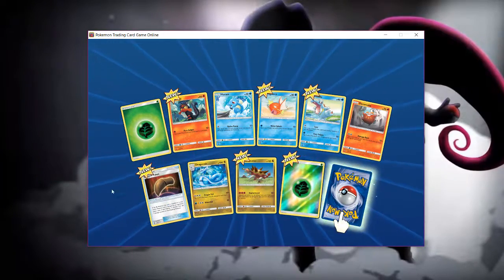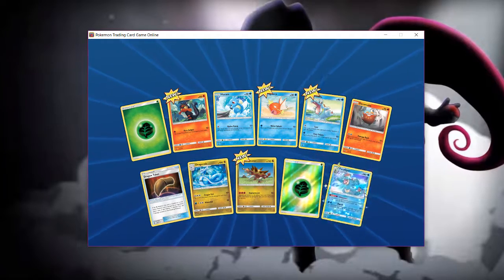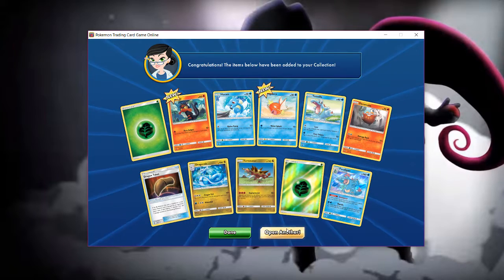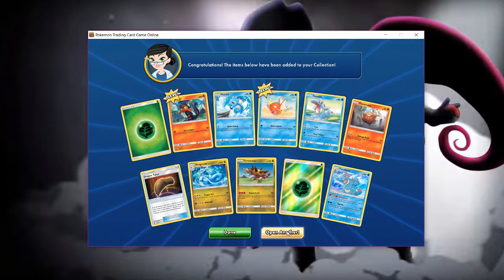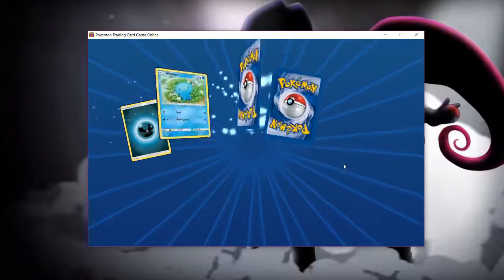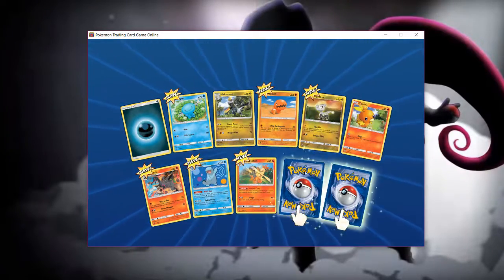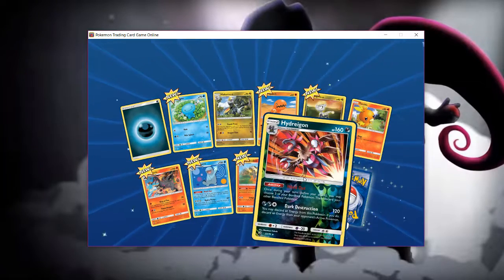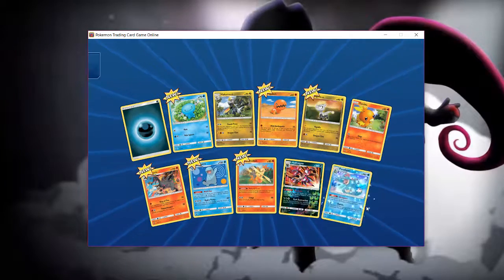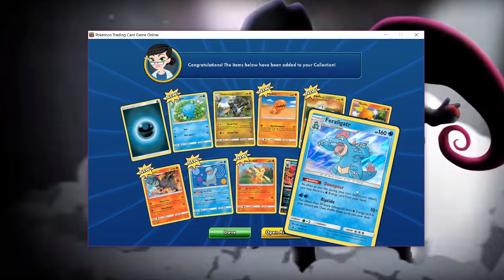Dragon Talon, got a shiny energy here, and Feraligatr. We got Totodile here too — two of them. We got Hydreigon and another Feraligatr. It's fine, I'll make a Feraligatr deck or something.